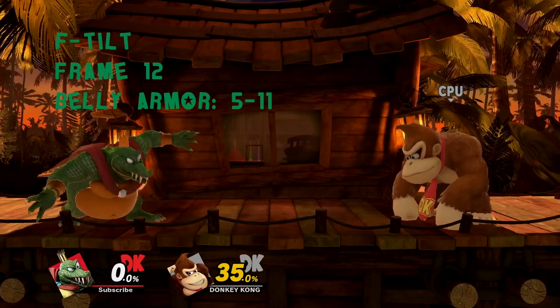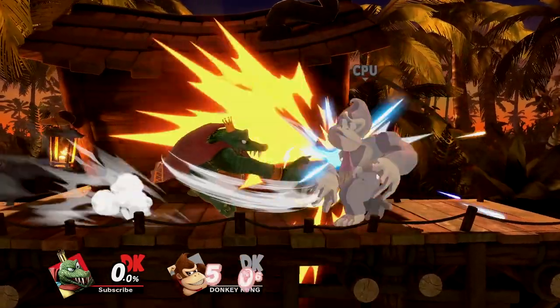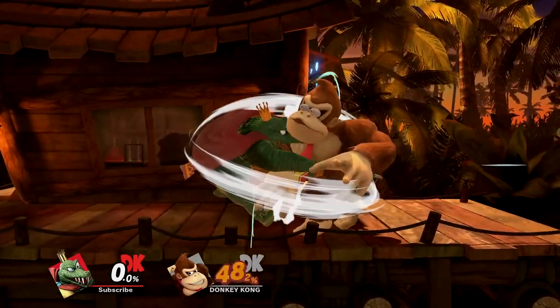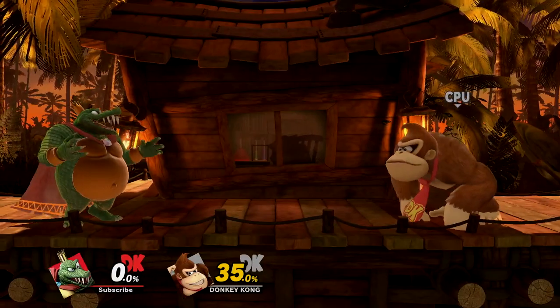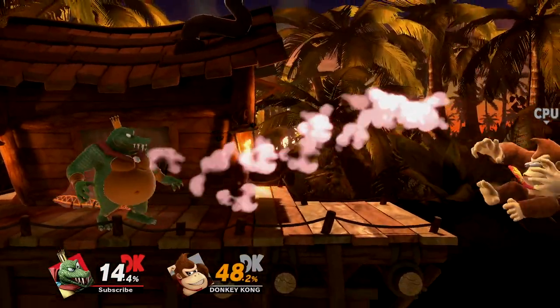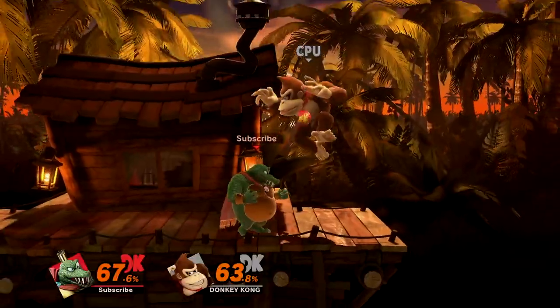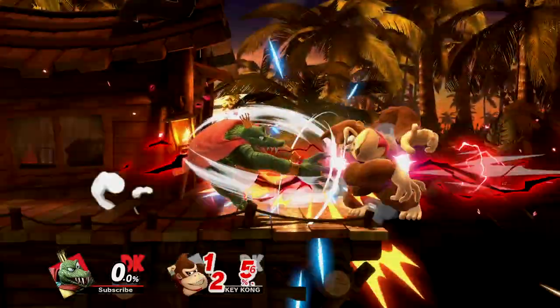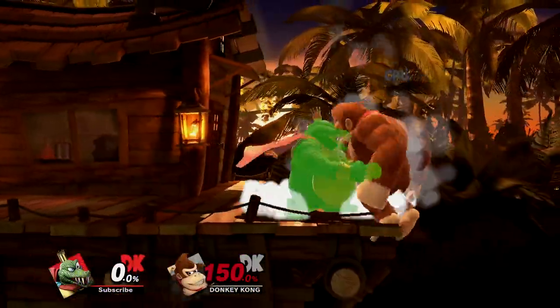F-tilt is a surprisingly useful move. It has a sweet spot on K. Rool's hands and a sour spot on his arms that can be angled up and down. But the main reason why this move is so useful is the belly armor at the start, which punishes mashy opponents and stuffs faster approach options, giving K. Rool an effective whiff punish. The sweet spot will kill at high percents, working particularly well at the ledge or out of a down throw at high percents.